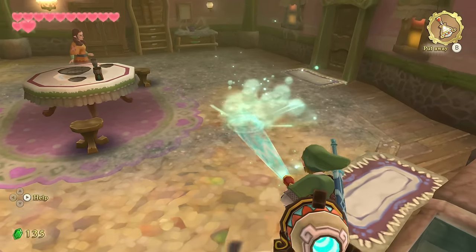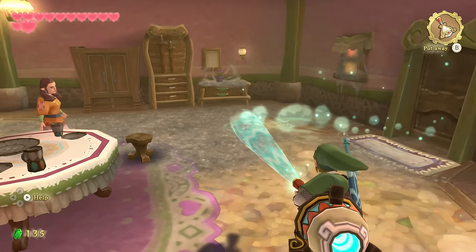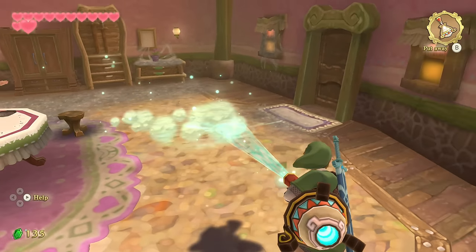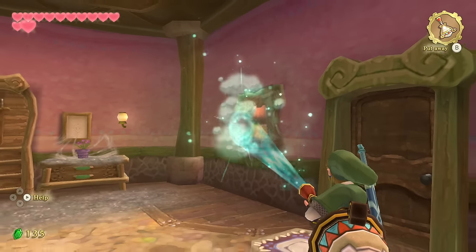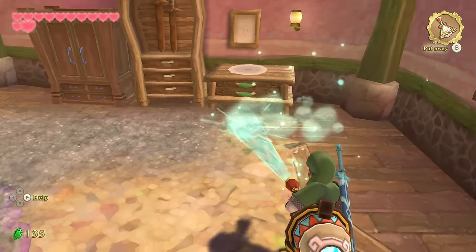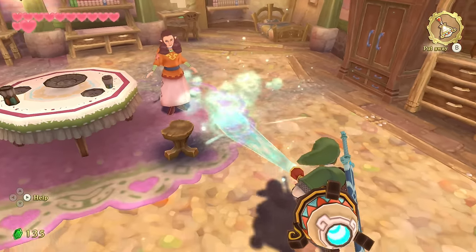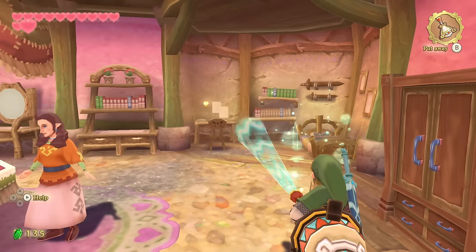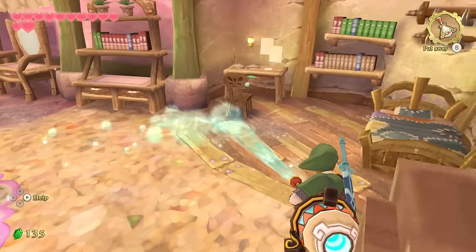Part of me doesn't even want to get the Hylian Shield — but we have to. At least for the Demise fight we have to do it with the Hylian Shield. We can put it off until the very end though, since it's pretty much the last thing you can do. You have to beat every single boss, and definitely make sure you do it before the Demise fight.